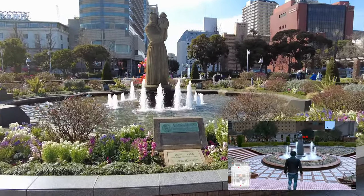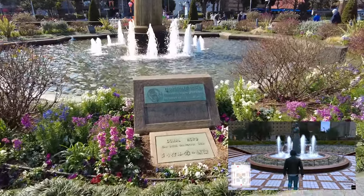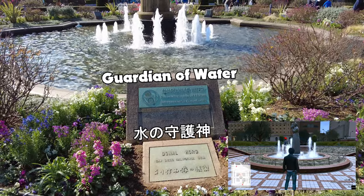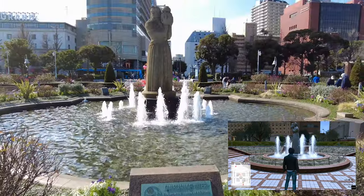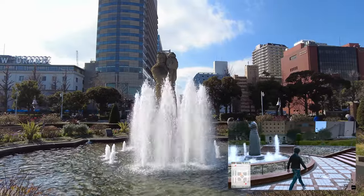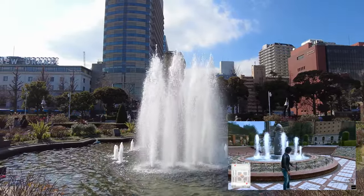The fountain in the center here is the Guardian of Water — a replica of a fountain that exists in San Diego, California. It was dedicated in 1960. The in-game one isn't quite the same, but it is remarkably similar.